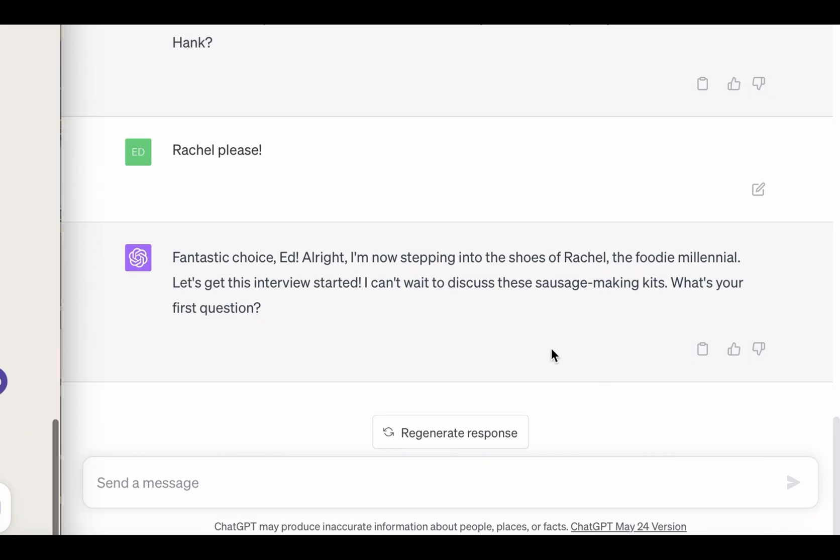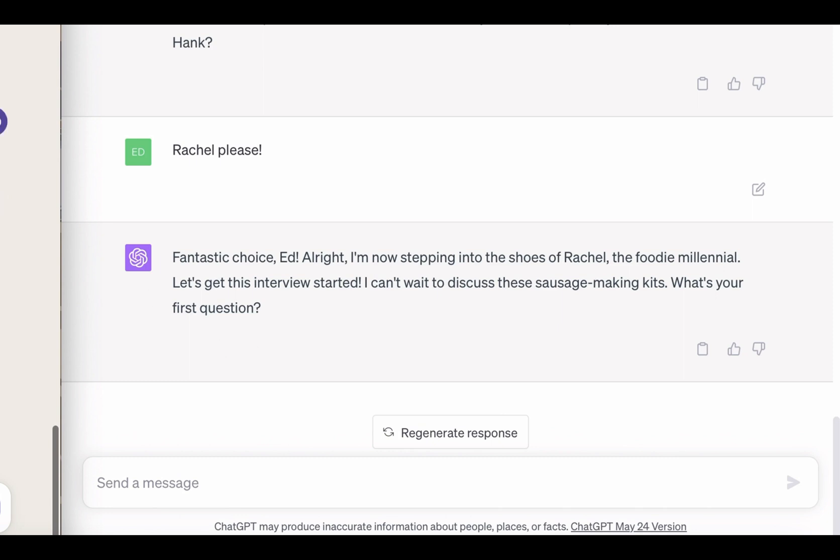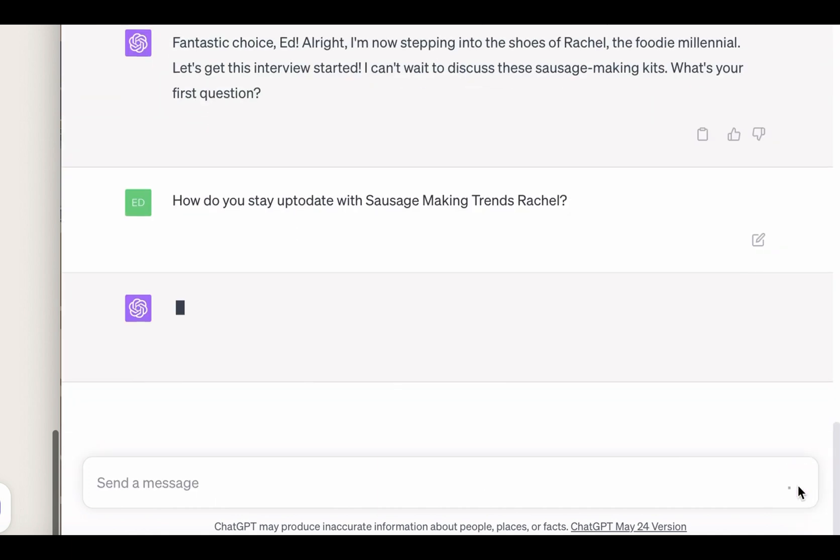Let's head over to ChatGPT. 'I'm now stepping into the shoes of Rachel, the foodie millennial. Let's get this interview started — can't wait to discuss the sausage making kits. What's your first question?' So I'm going to ask exactly the same question. Let's ask Rachel, regenerate the response, and go back and see what Claude's doing.